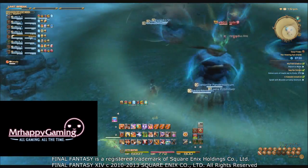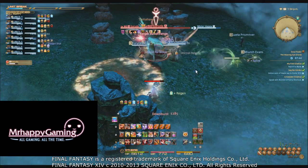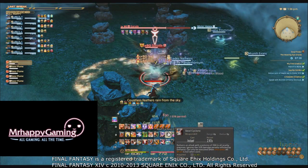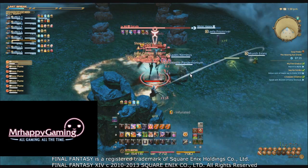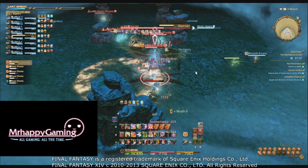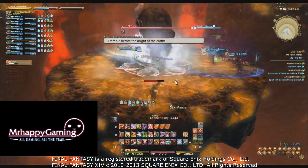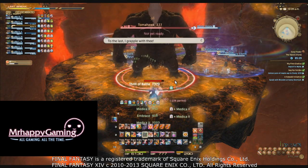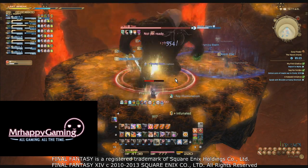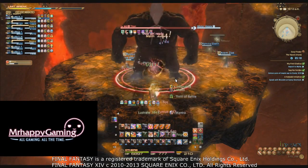Now let's talk about managing all these cooldowns — including cross-class cooldowns. These will be hard examples of when to use them, not applicable in every fight, but they'll help you gauge the most important times. The easiest example is Titan's Mountain Buster. You should have a general cooldown rotation in your head prior to Mountain Buster. Thrill of Battle is usually the best cooldown to pop for the very first one, and it sits on a two-minute cooldown — Mountain Buster comes every 30 seconds.